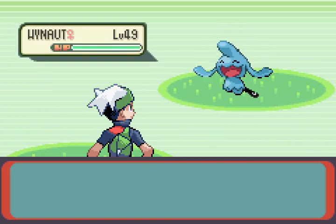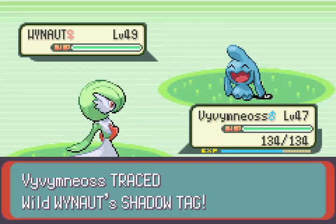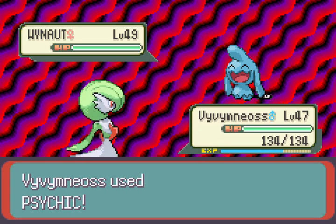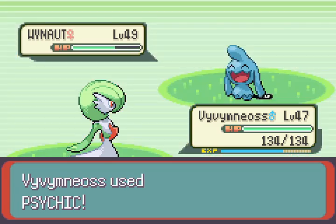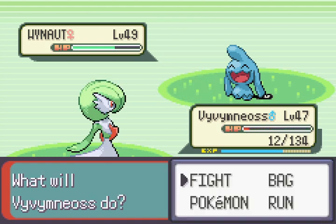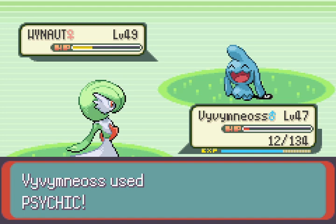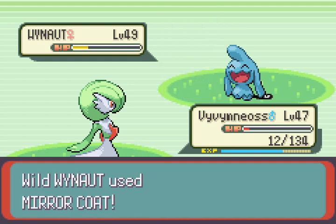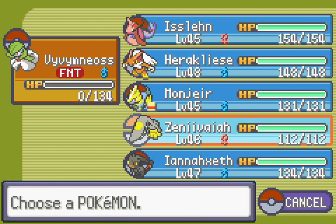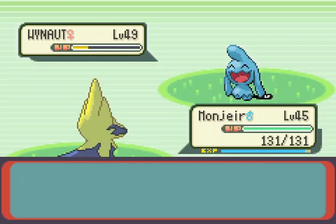Oh well, I guess not — here's a Wynaut, level 49. That's good enough, honestly. Yeah, Shadow Tag — we can't run. So that's good for us. That means we'll be able to catch... it'll make it easier to catch Latias with it. Okay, that's not ideal — I should've used Sing first, because otherwise it won't be able to hit us. That was maybe a tactical misstep, so it's gonna kill us. That's alright.